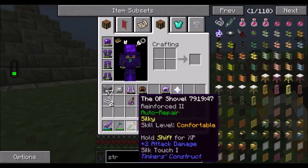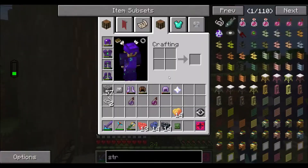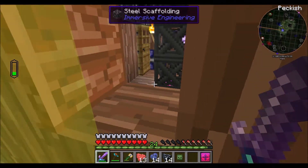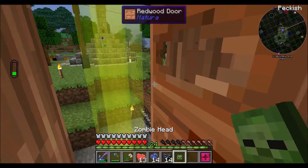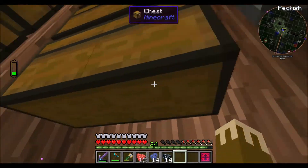I had to do some more spider farming to get silk for the silky jewel, because that's what you need — you put a silky jewel on something to give it silk touch. Now let's clear our inventory some more and then I have something we can do for the rest of this episode.